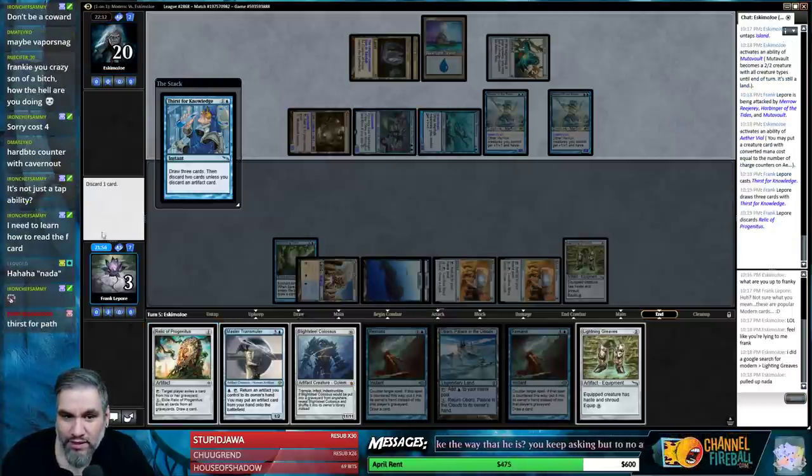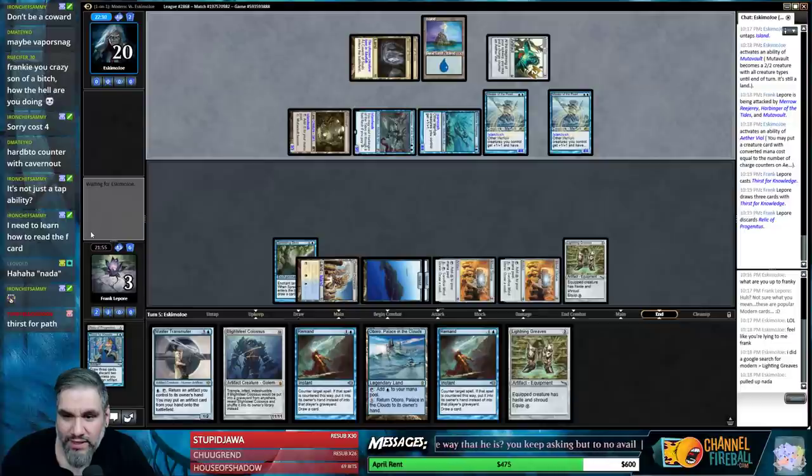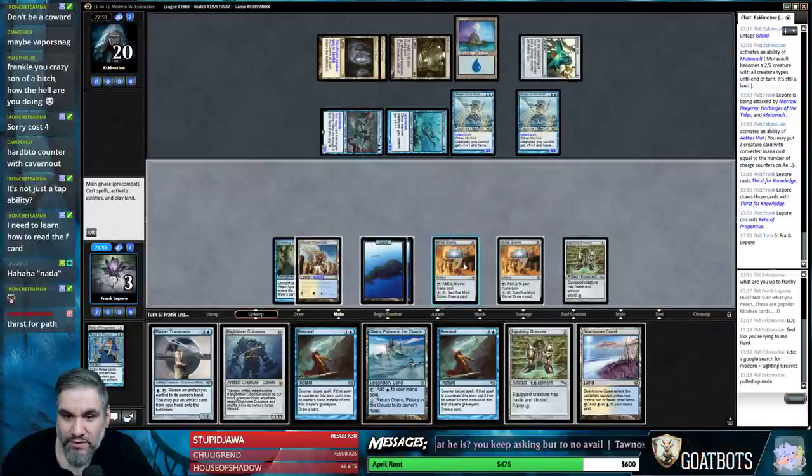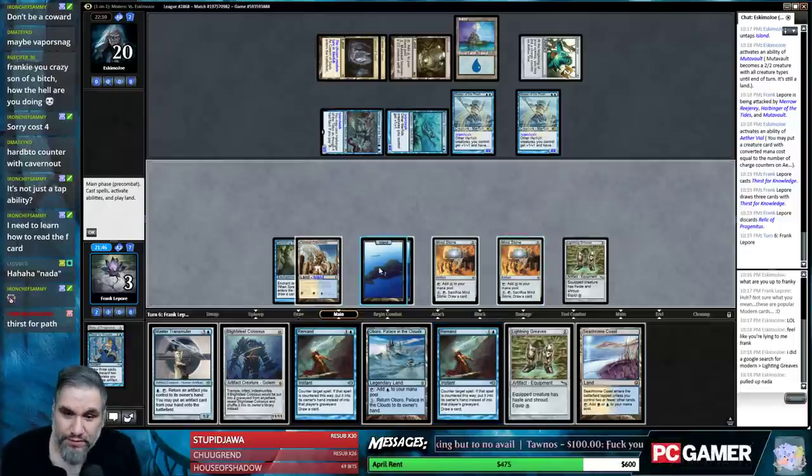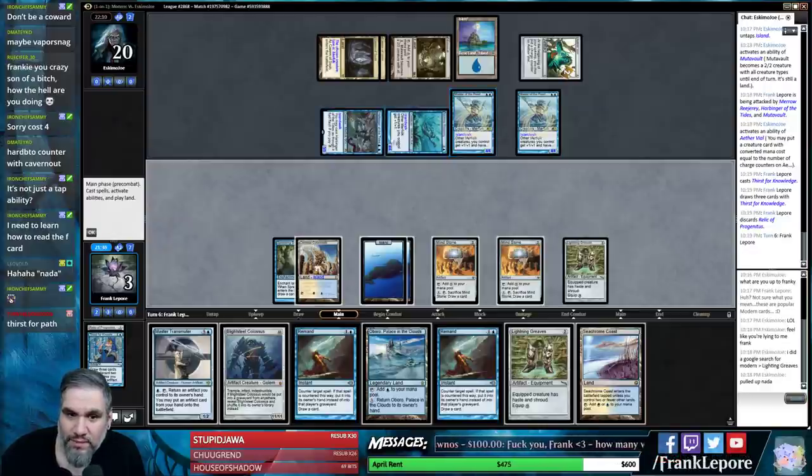Discard an artifact — we'll get rid of the Relic. We did get a land, which is okay. They just block with one guy. We do have Path, but now they have two guys, and we also don't have a white source — don't forget, we have a Spreading Seas land. Yeah, they just chump block, take seven poison, and we die.